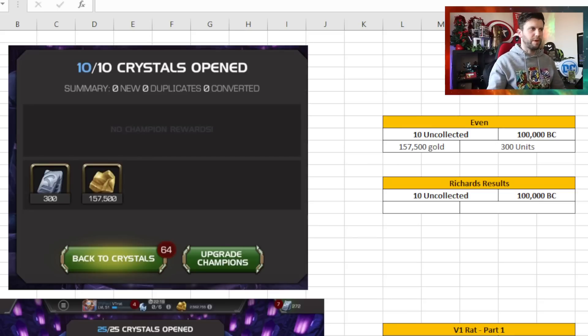Hello everybody, welcome back to RNG Wars. RNG Wars is basically me looking at your luck from battle chips - specifically what you get from your special arena crystals, whether uncollected, throne breaker, or standard arena ones. Then I open the same volume and see what I get. It's a comparative thing - there's nothing to it except me going 'oh my god, I'm so unlucky.'